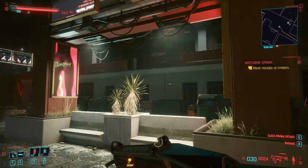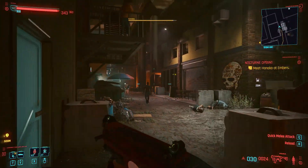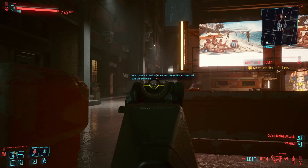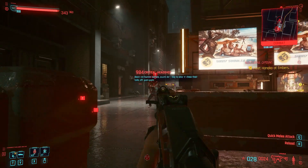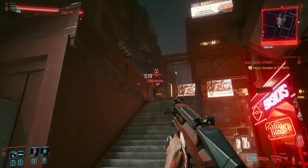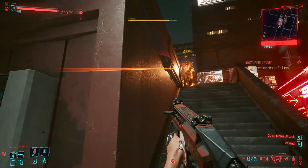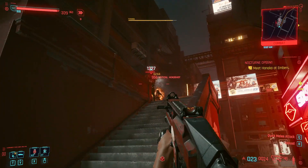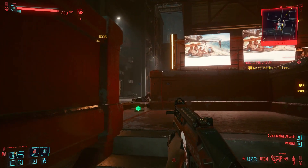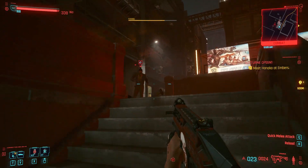Alright, enemies spotted — let's do this. I'm going to shoot just one or two bullets per enemy. I'm very conservative when it comes to bullets, and you'll see why — I don't need lots of bullets with this one to burn enemies. Let's try: one shot — didn't work. Another one — and you can see it burns.